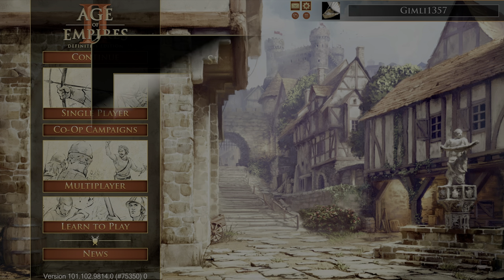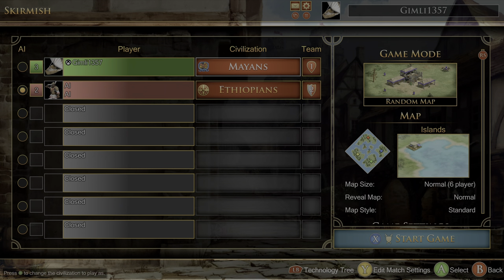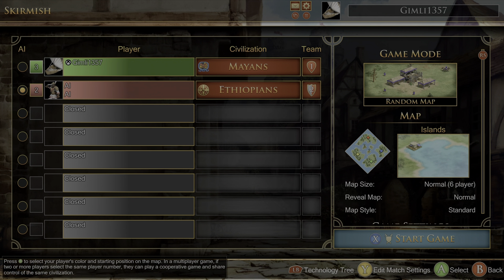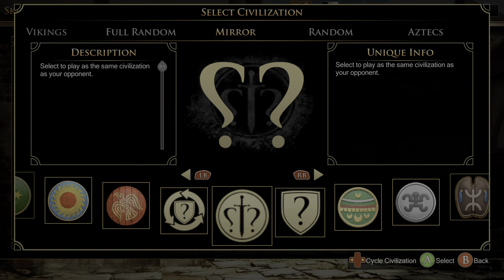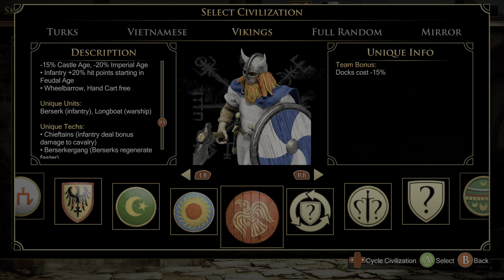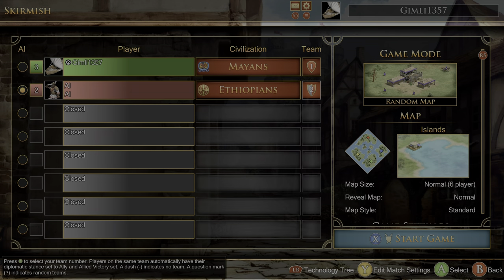In the main menu, you're going to want to select single player skirmish and then set up the game. First thing, make sure the second player is set to an AI. You can choose any of them — I just chose the default. You can choose your colors; make sure you're both on separate teams. I chose the Ethiopians as the civilization for the AI. You can choose any of them as long as it's not one that's great at boats — like you don't want to choose Vikings. You'll see why soon.